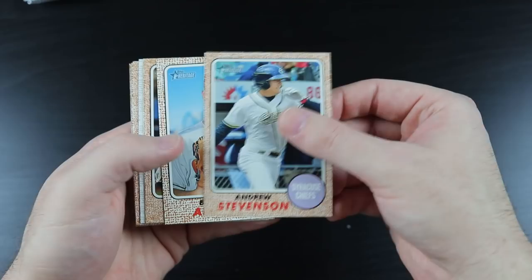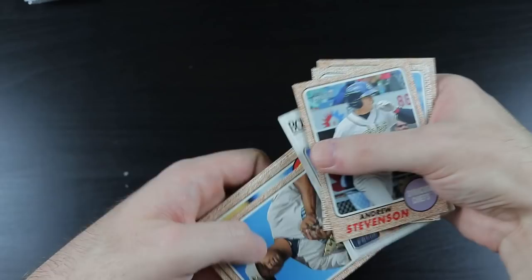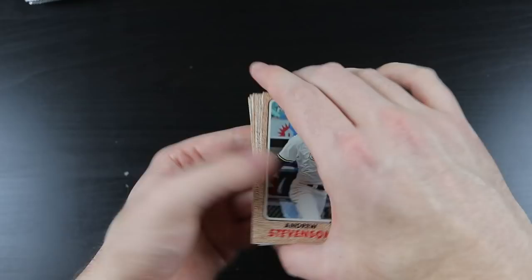We pulled Andrew Stevenson, Brady Aiken, Dominic Smith, Colby Allard, Juan Hillman, Marcos Diplan, Taylor Clarke, and Corbin Burnes.